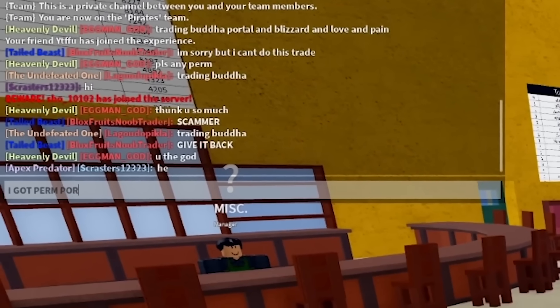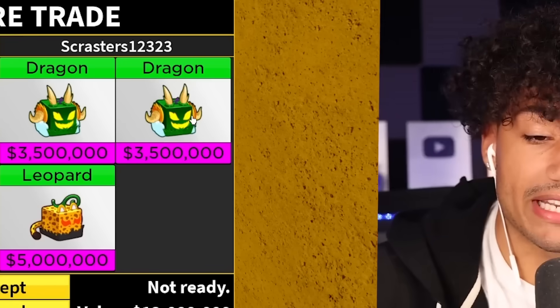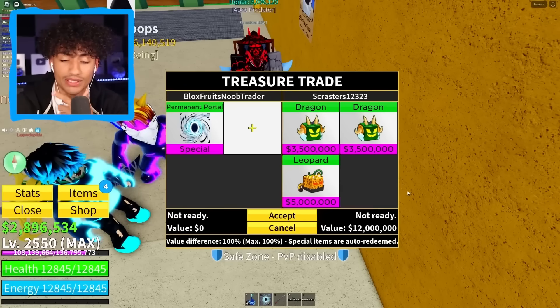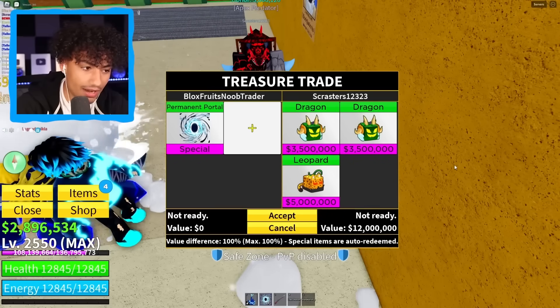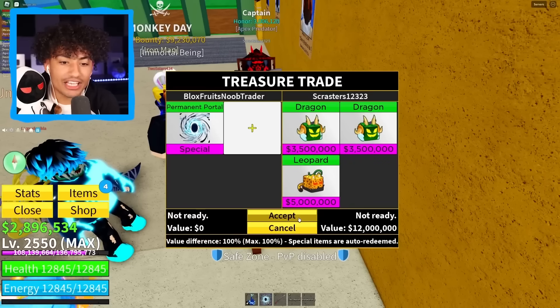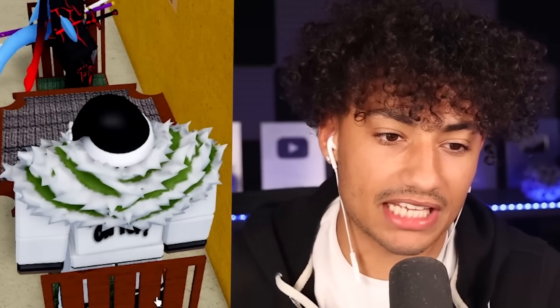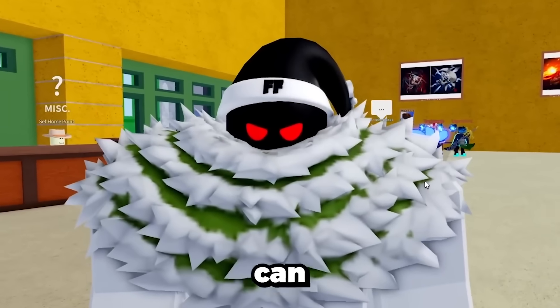Does anybody want Perm Portal? I got Perm Portal — I need a crazy trade. Someone shows two dragons, then a control fruit, then shadow — why is he putting fruits in and taking out mammoths? I say add mammoth and I'll accept. He puts gravity — heck no! Come on bro. He finally adds mammoth — Fulton plushie, let's go! Three, two, one — boom, there we go! That trade was around 14 million in value. Our highest today has been 21 million, so if our next trade can beat that it'd be insane. We ran out of portal fruits so I got to buy another one.